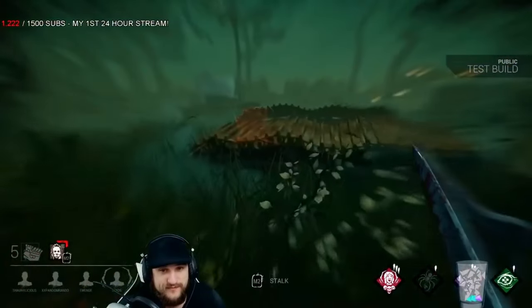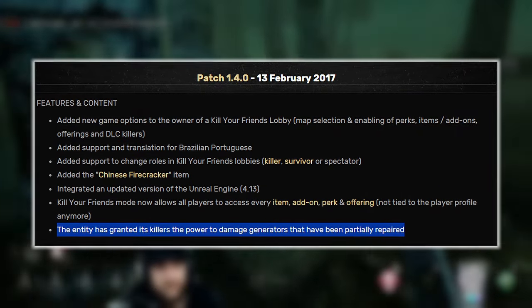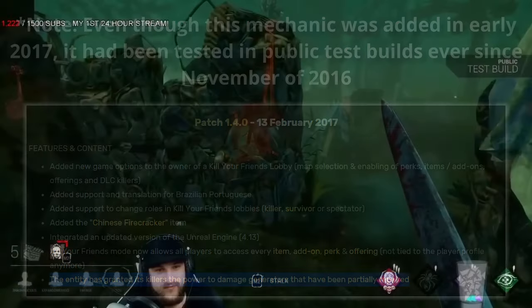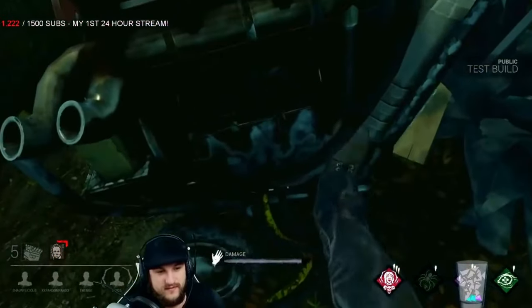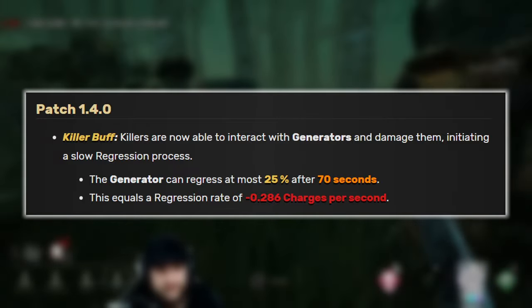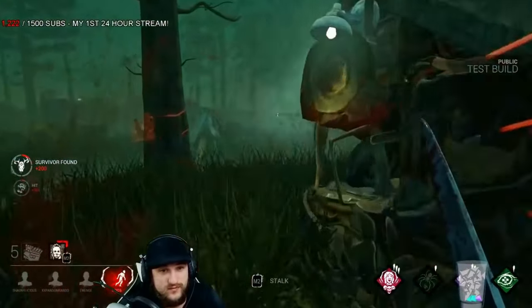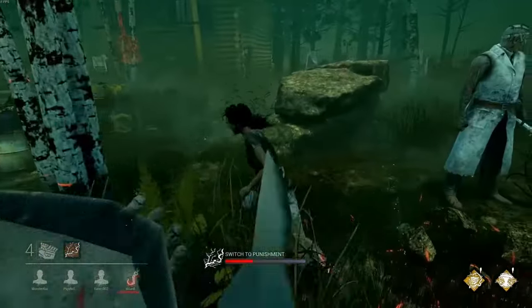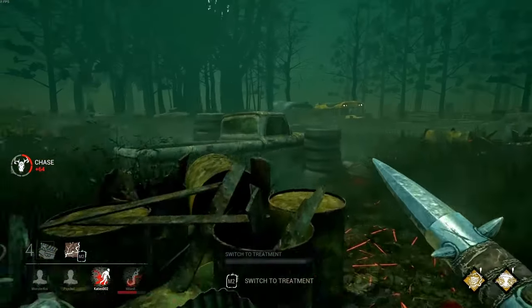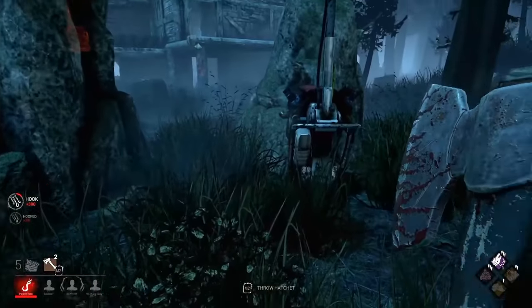Yet another pretty sizable buff for the killer side came a couple of months later with the 1.4.0 patch — finally giving killers the ability to damage partially repaired generators. This was certainly a welcome addition, however its original effects were pretty minuscule, since it only allowed a damaged generator to regress 25% at most over a period of 70 seconds, after which the regression would simply stop. There were also no perks at all that utilized this mechanic. This would later change with the implementation of the Doctor, who brought the Overcharge perk — the first ever perk to interact with the regression mechanic. The regression cap was also removed a few updates later, and the damaging interaction was shortened to 2 seconds from the previous 3.